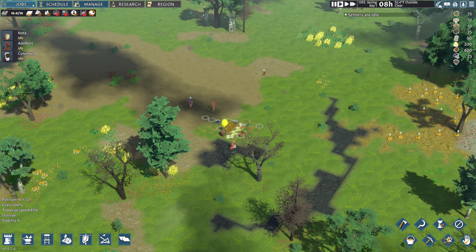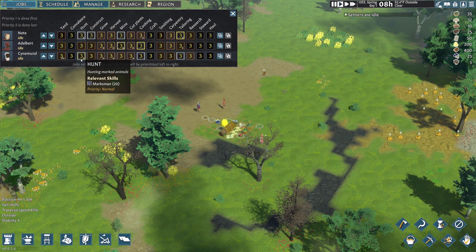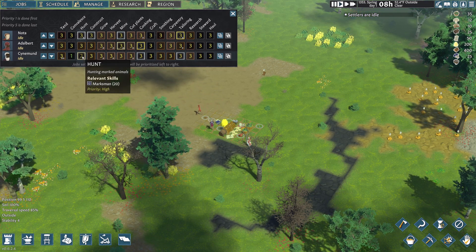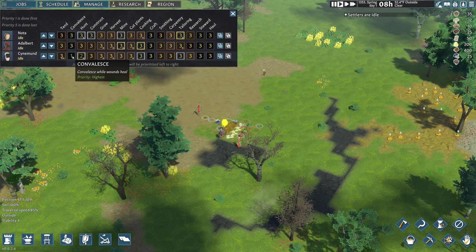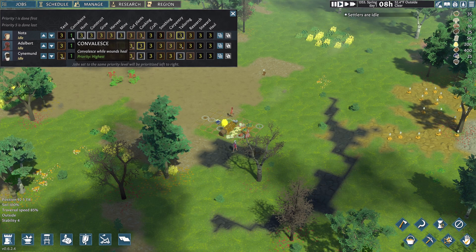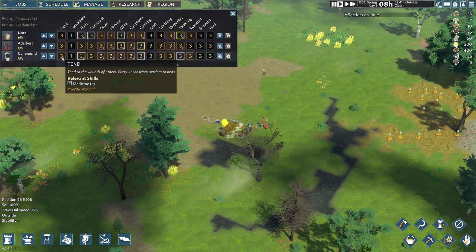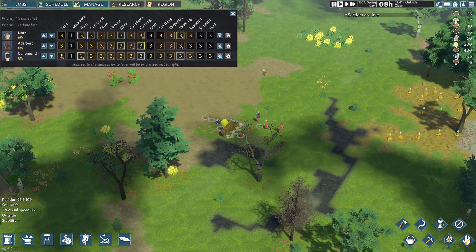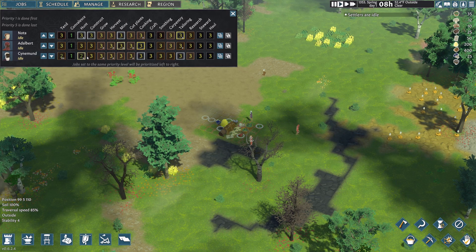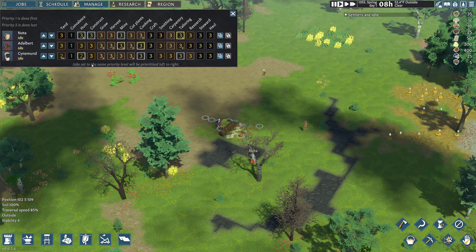The first thing we're going to run through is our jobs menu. Sinmund is an extremely gifted hunter, so we're going to set him to high priority for hunting. I always like to set settlers to number one for convalesce — that way, if they're injured, they will go lay down and heal. Our best doctor also happens to be Sinmund, so we're going to give him a number two priority on tending as well. So if somebody is hurt, he will tend to them first before he goes hunting.